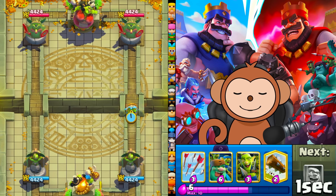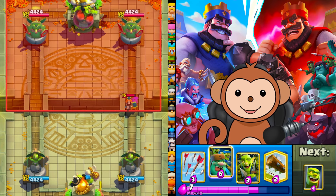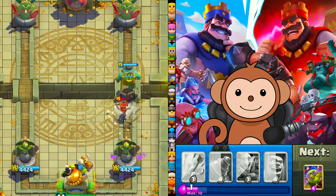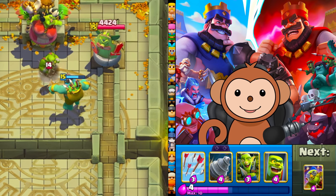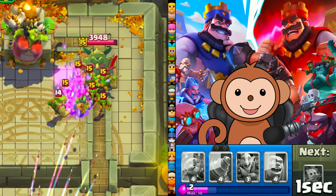Thumbs up for good luck. Let's go dark gob at the bridge. I am going to log this and then pull it with the Jolly Green Giant. Awesome, we got some value. I'm not going to waste any more elixir. Actually, I will arrow this because it's good value for us.